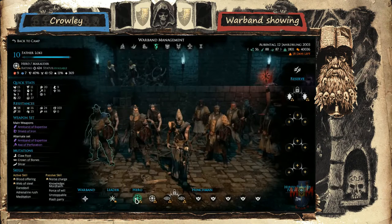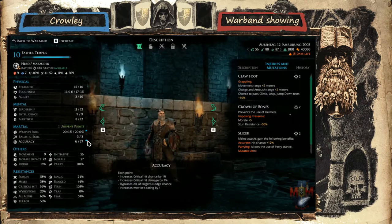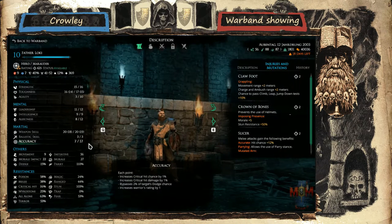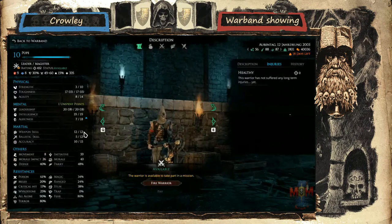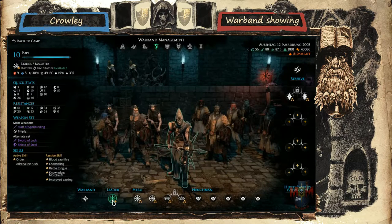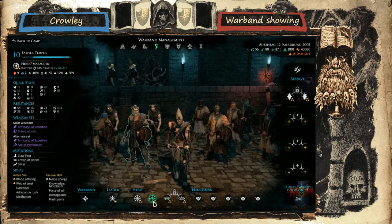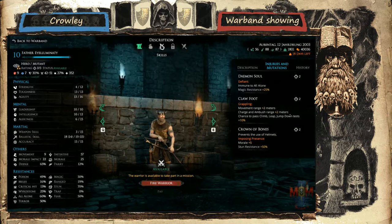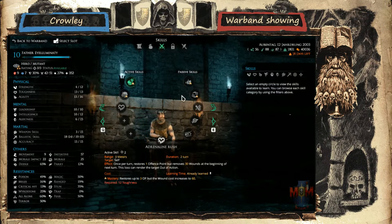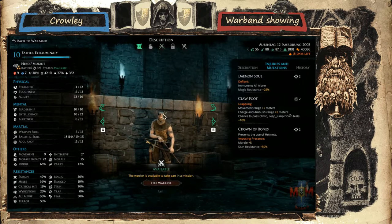And the same with the Magister — he also has one point left. No, I don't want to spend that one, I want it like this. I thought you meant the Magister, but no, it was the Marauder. Then we see two Mutants as well — they are archers. We have Head, Sword, Exhaustion, and the mutations Demon Soul, Foot, and Crown of Bones. That's very solid picks, and they are both the same.